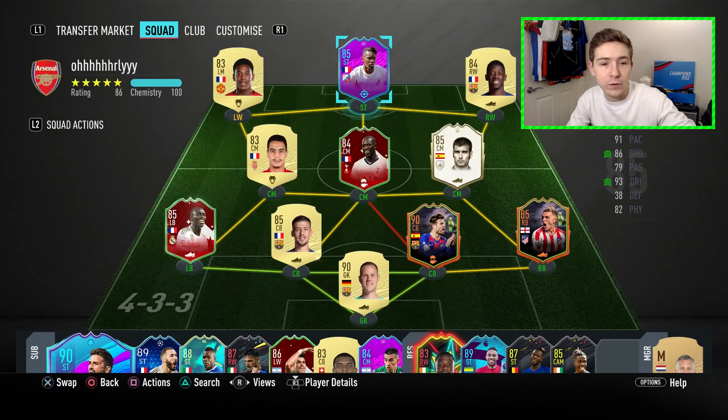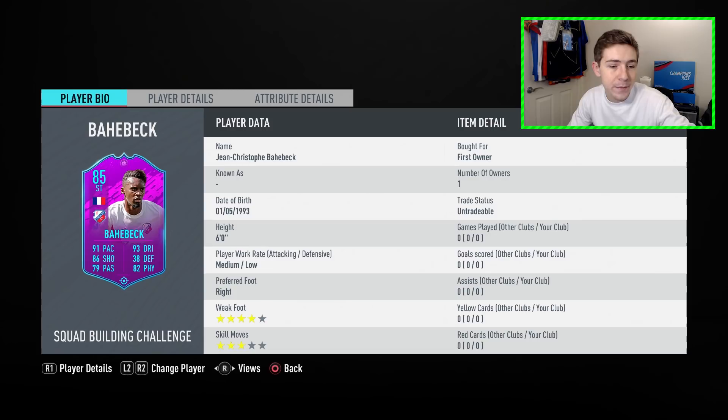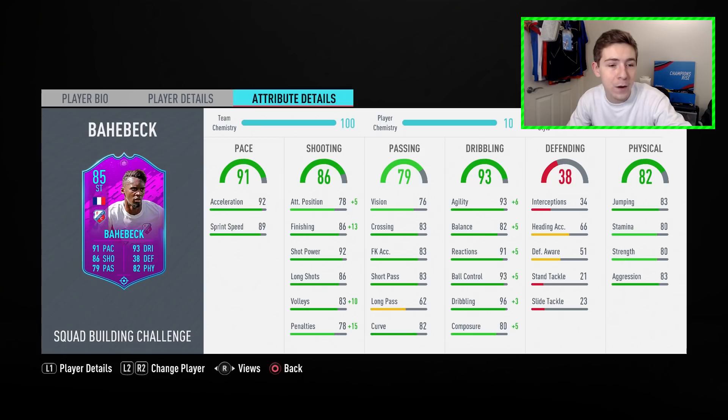This is the team we're going to be using him in. We're going to be playing a 4-2-3-1 for the first half of games, and then in the second half we'll try him in a 4-1-2-1-2 with a striker partner up top. Let's have a look at his card — he's got a four-star weak foot, which is pretty good, and also three-star skill moves.